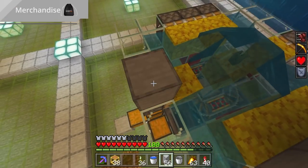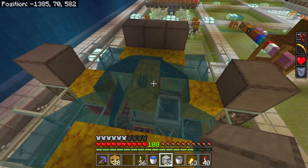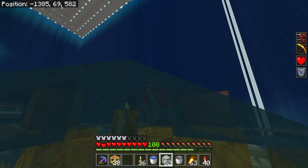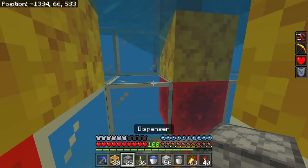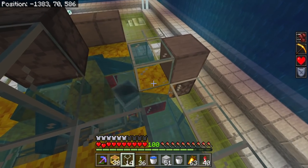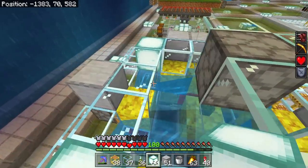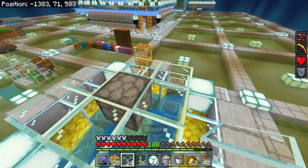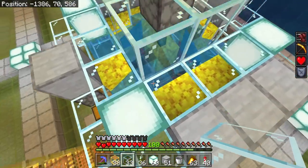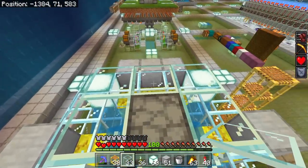Now we need some solid blocks over these pistons to transfer the redstone signal through when they get activated, and we need the dispenser in place above this sea pickle, which is quite hard to add underwater. For a wily fox like me that likes being underwater, I can just pop it in there. Then it's just a case of filling glass in everywhere else to stop the sea pickles from bouncing out and then linking up the redstone.